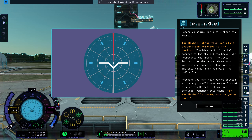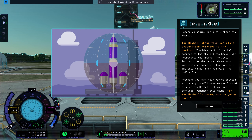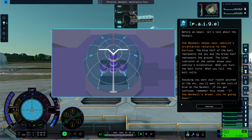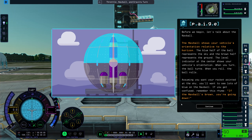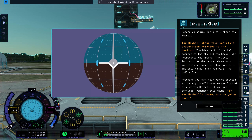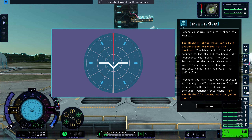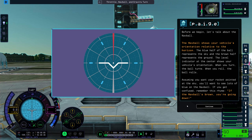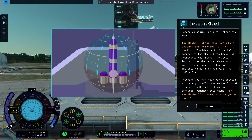Before we begin, let's talk about the nav ball. The nav ball shows your vehicle's orientation relative to the horizon. The blue half of the ball represents the sky, and the brown half represents the ground. The level indicator at the center shows your vehicle's orientation — when you turn, the ball turns; when you roll, the ball rolls. Assuming you want your rocket pointed at the sky, you'll want to see lots of blue on the nav ball. If you get confused, remember this rhyme: if the nav ball's brown, you're going down.